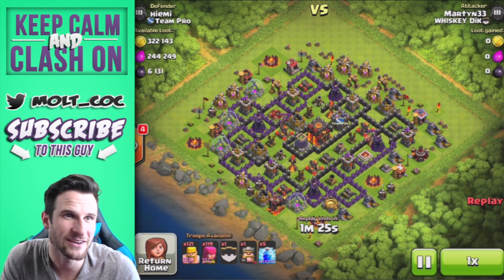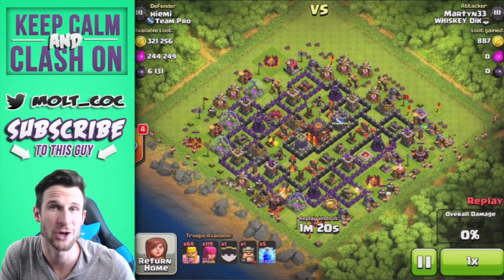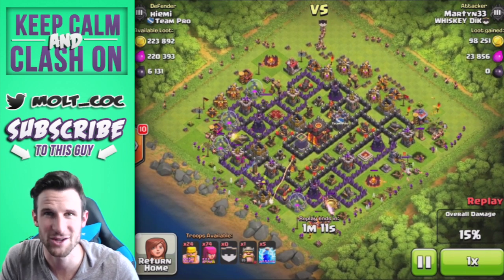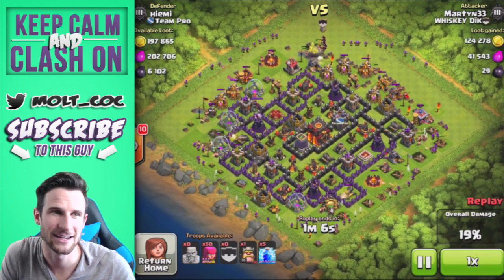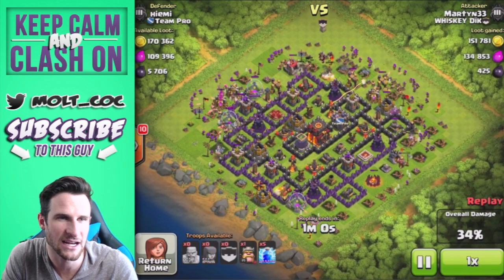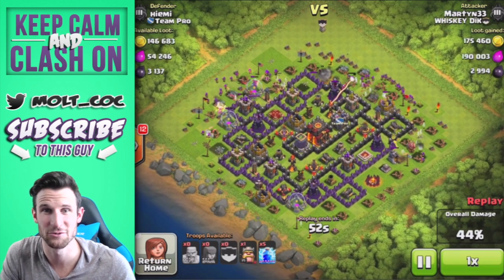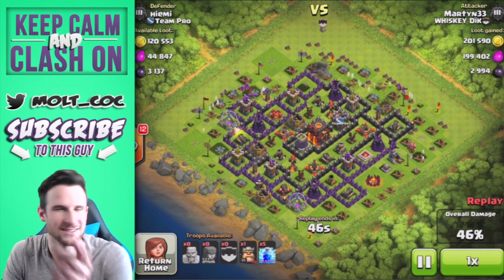Now we've got Martin - Martin is ridiculous, look in the clan, look at his base and go look at his gold grab. Go to my clan eliminate farms and look up Martin's gold grab, it's gonna blow your mind. He's now in our clan and super stoked to be crushing it with this barge right here - not even using any of his spells yet at 36%, working his way up with the loot. He's only got his king with him, so he really really trusts his barging ability.